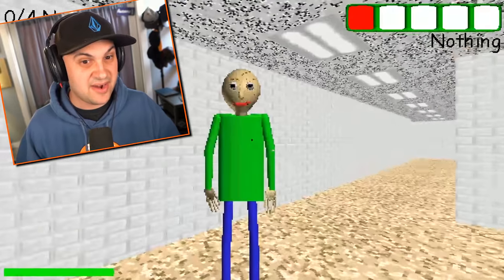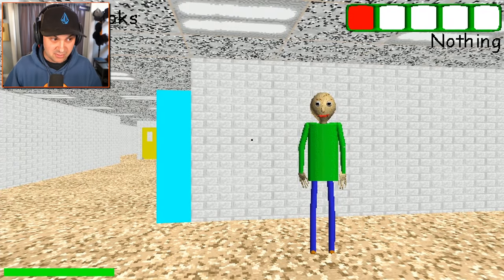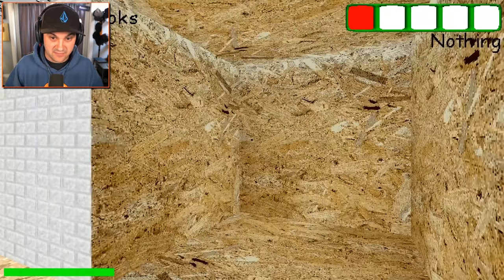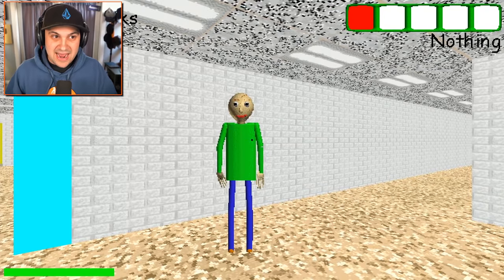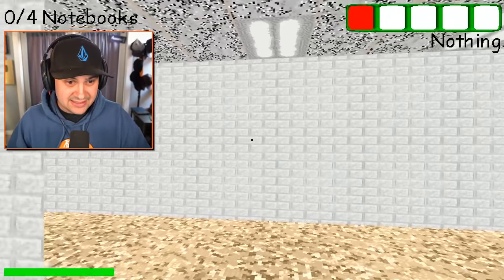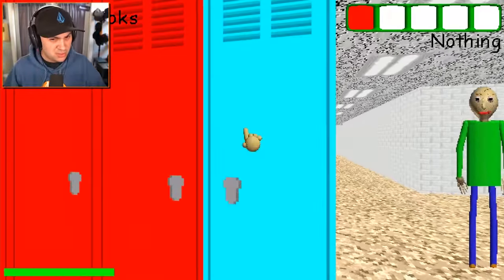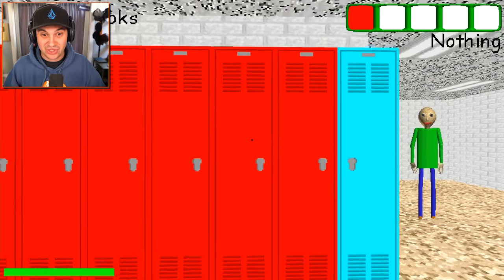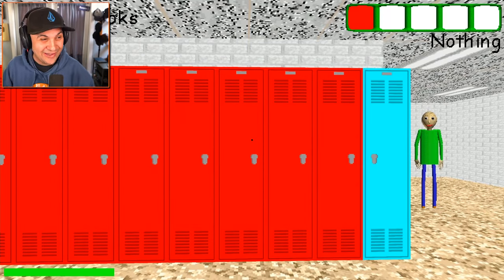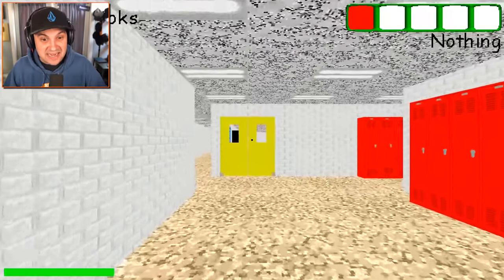This looks very different. This is very different from what I'm used to seeing when I step out of this strange elevator — it's just wood. Okay, we're playing hide-and-seek with Baldi. We have four notebooks to collect, which doesn't seem all that bad. Also, there's a blue locker — we can hide in the lockers! I like that. That's a brand new mechanic right there and I dig it.